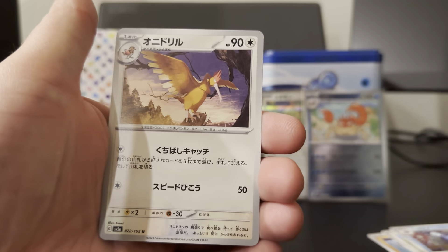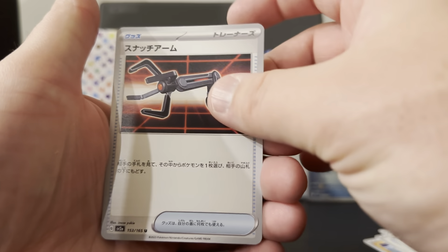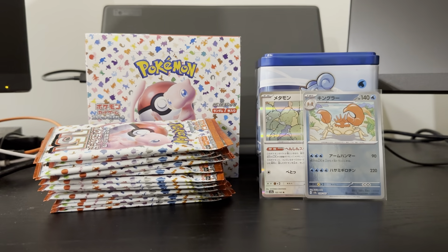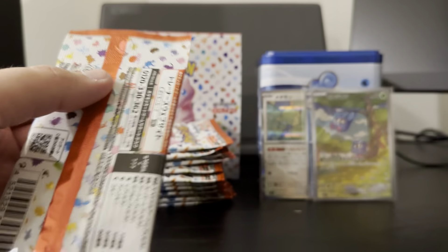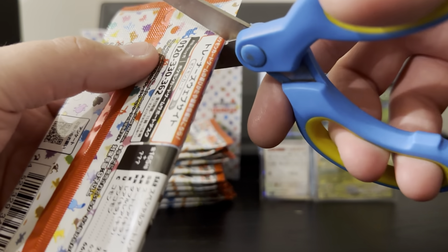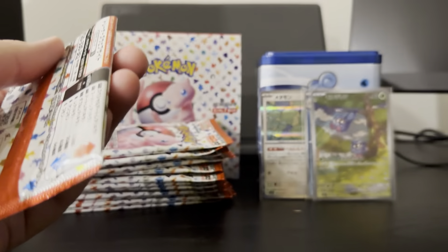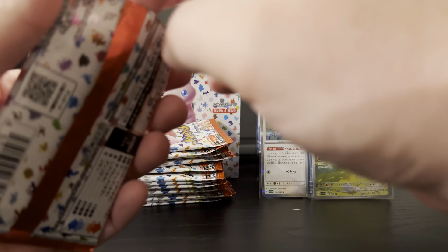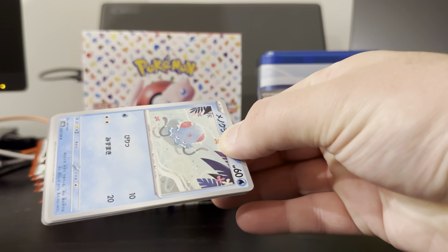And then we have Omastar, Firo, and Grabber. So we'll see how many Art Rares we get. In the English 151 I've been struggling to get Art Rares much, so we'll see how we go with the Japanese version.